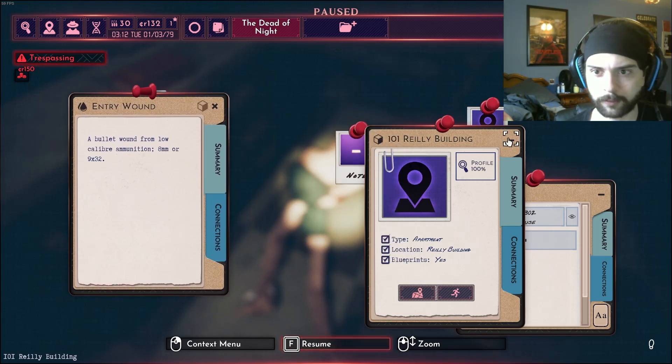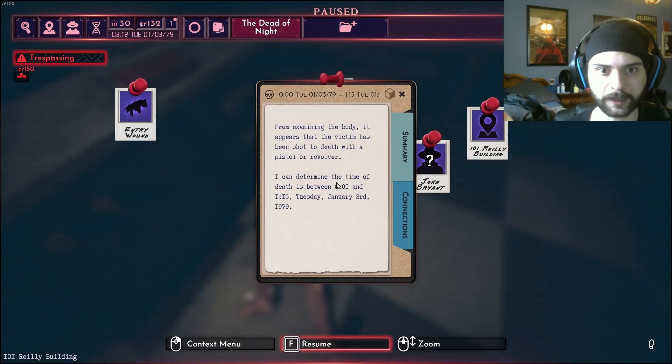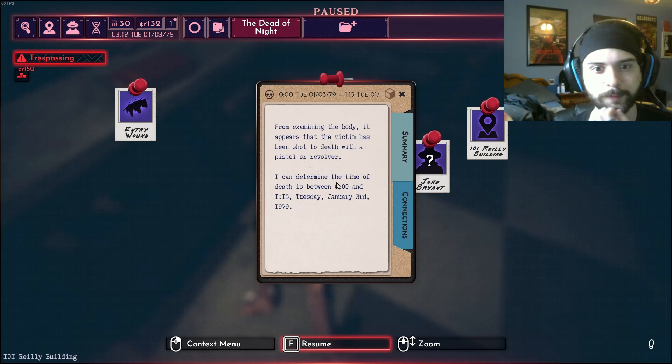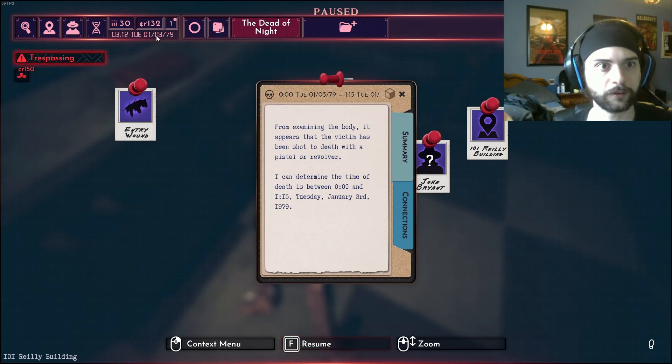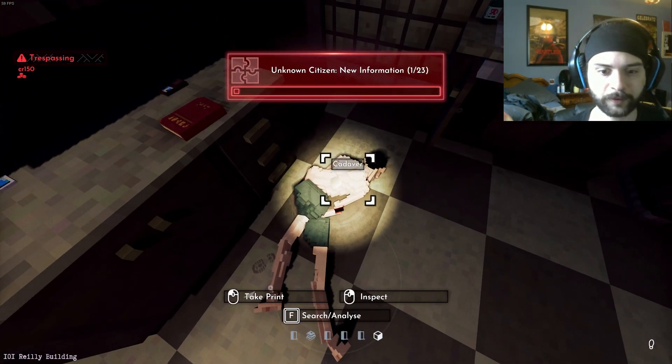Let's close John Bryant building, all that. We'll pin the entry wound, the gunshot. From examining the body, it appears the victim has been shot to death with a pistol or revolver. I can determine the time of death is between midnight and 1:15 Tuesday, Jan 3rd. This happened very recently.